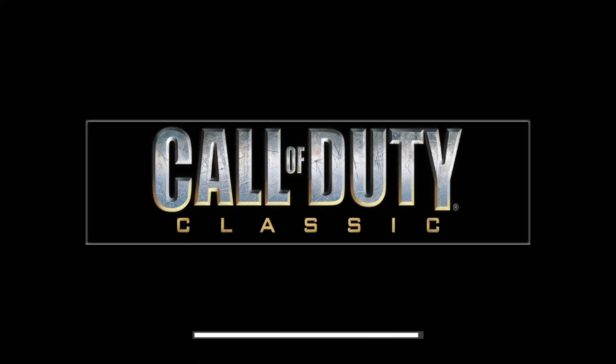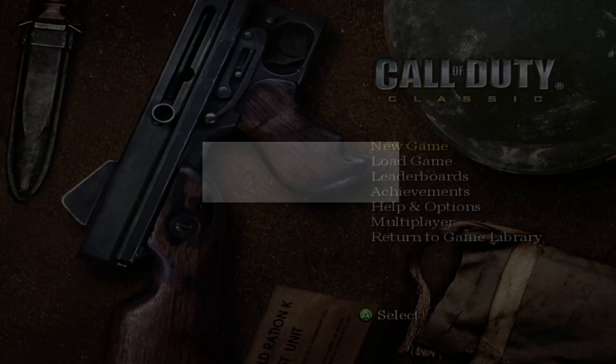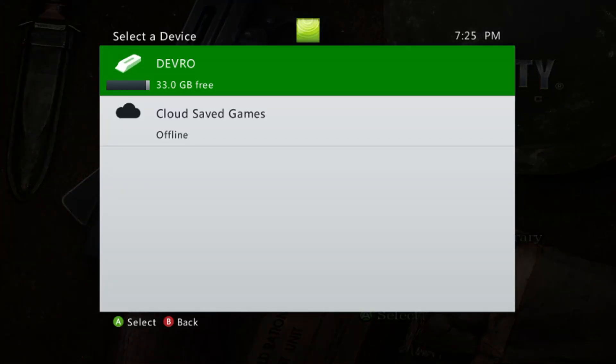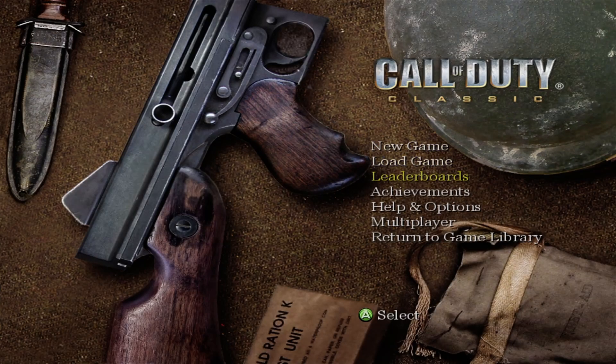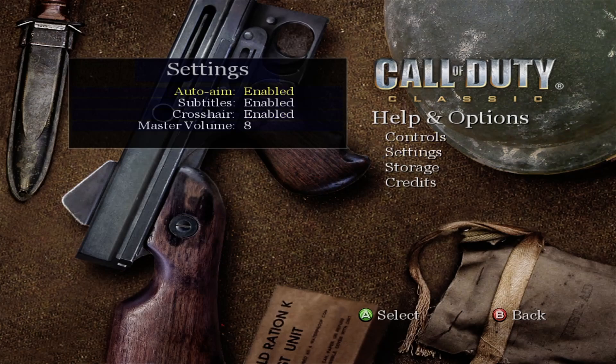Hey, what's going on guys, welcome back to a brand new video. Today I'm playing Call of Duty Classic on the Xbox 360. This is basically — to be specific — Call of Duty: Finest Hours is not the first game; this one actually is. There's no real options menu, just master volume. That's all this game has.